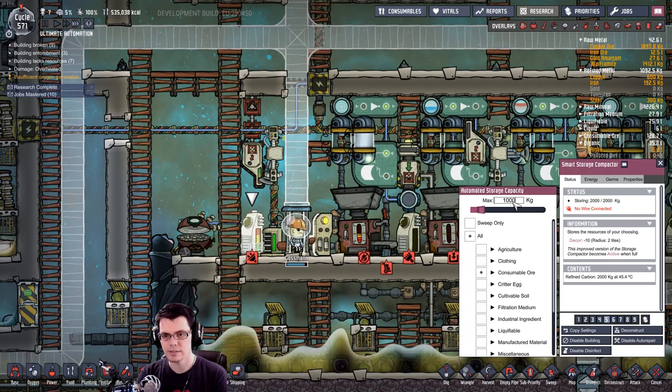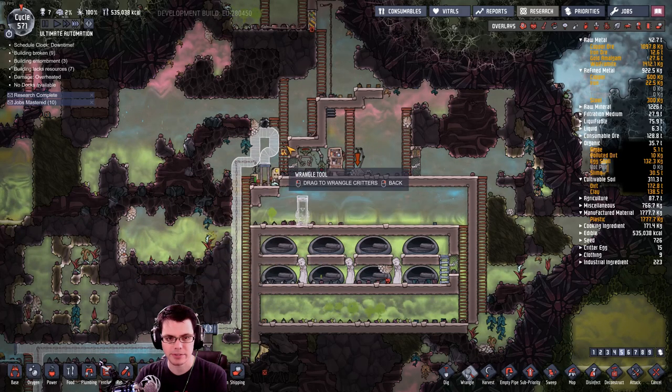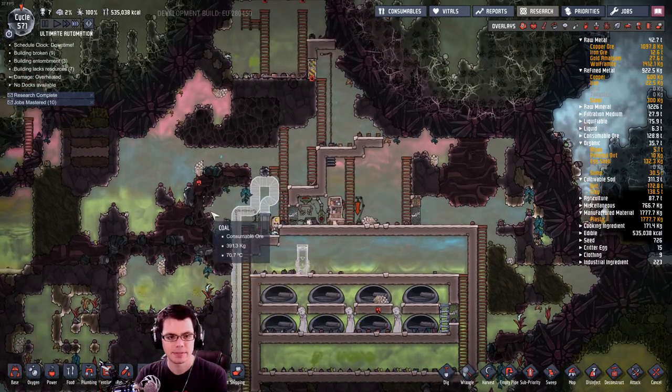Let's say I do 2,000 kilograms — or maybe 10,000 is a better number. Wrangle this guy. These guys over here aren't that bad; they can stay there. Wrangle that guy.